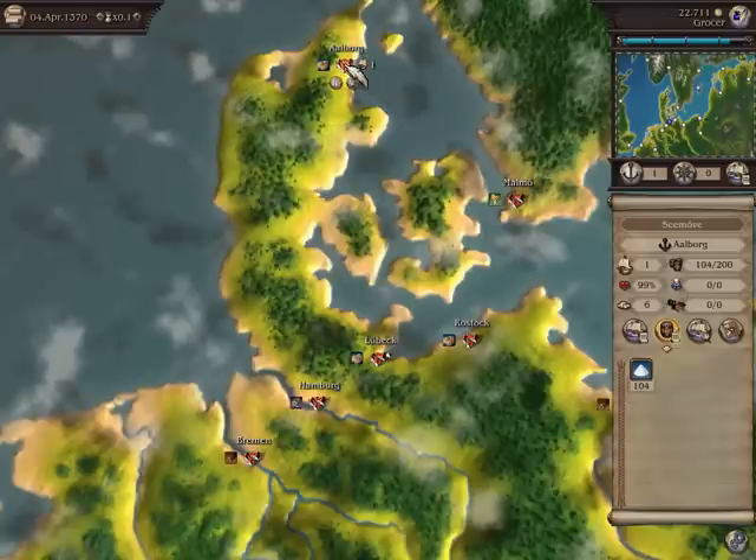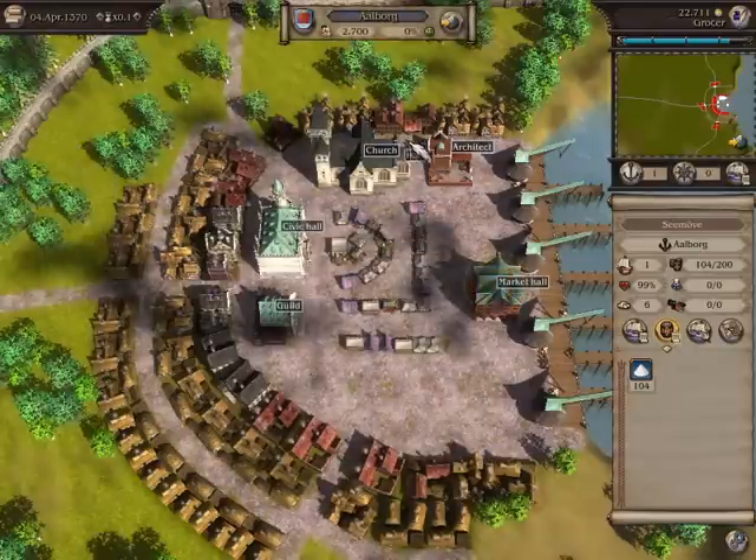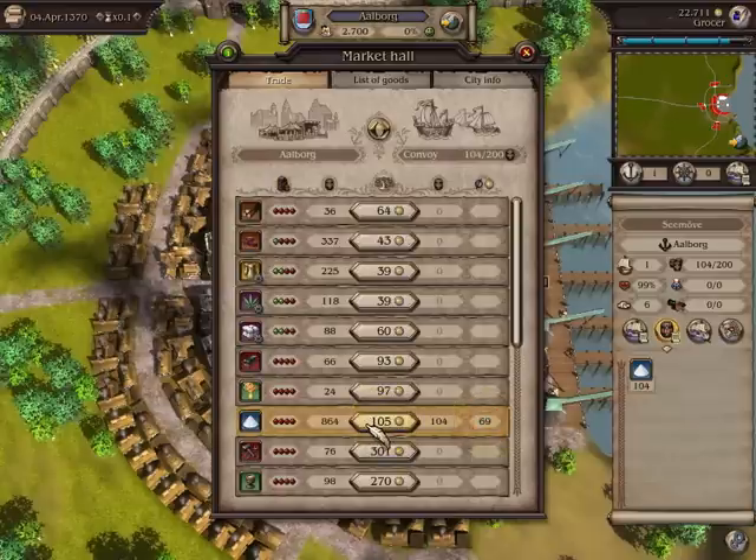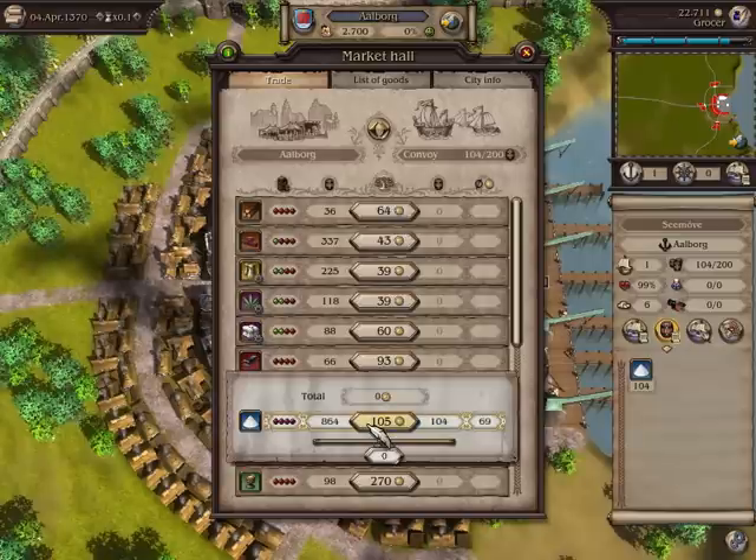Now I open the trade window again. Luckily, salt is in short supply in Arborg. The price is much higher than the one I paid. To sell my goods, I once again click on the price and then push the slider to the left before letting go of the mouse button.